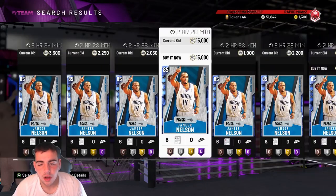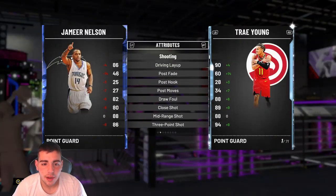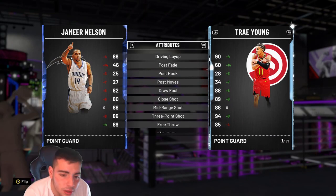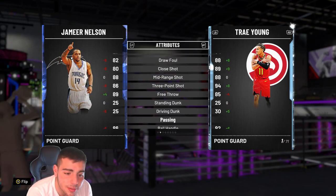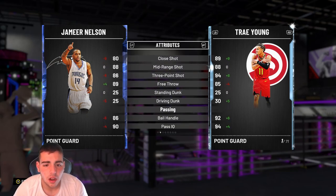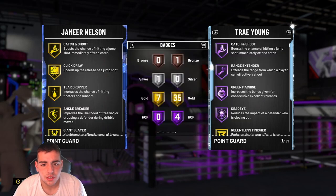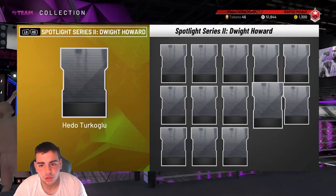My budget squad online has been straight money. I've been winning — I went 11-1 with them. I'm not playing with my real team because every time I do, I verse Opals. I'll show you my budget squad in a minute. This is Jameer Nelson, nothing special, just decent all around. Seven gold badges, he's just a shooter.